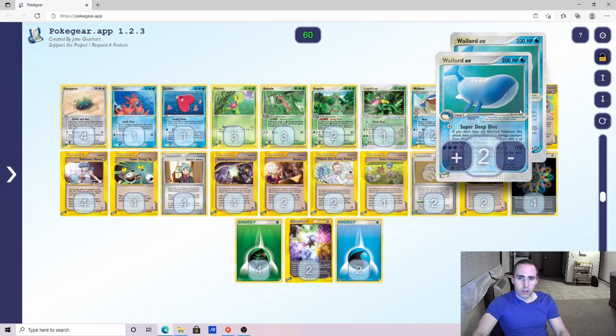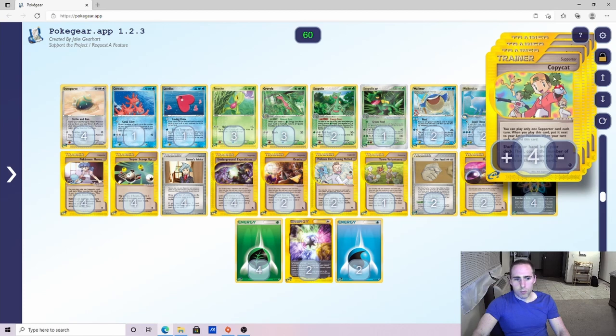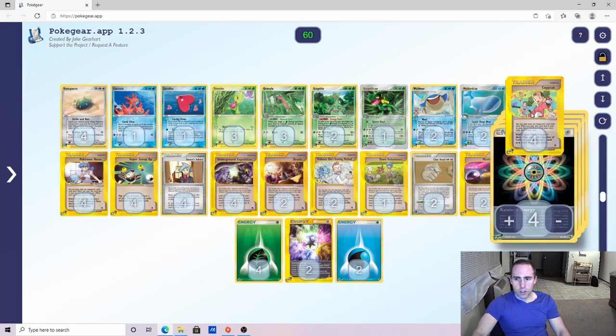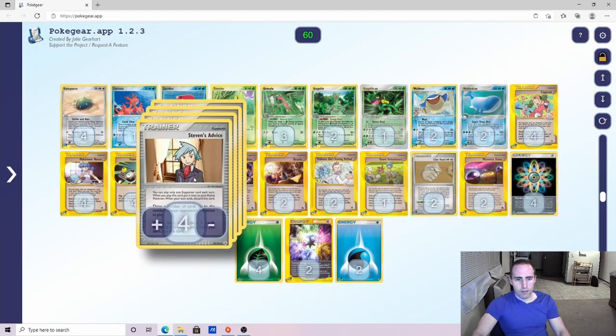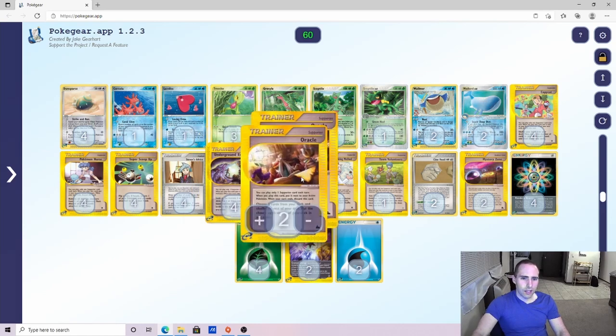I run two Wailord — I've seen a lot of Wailord decks go 3-3, but in my opinion, if we're basically making it so Wailord never dies, we don't actually need to play that third line in there. For Supporters, we go with your essentials: 4 Copycat, 4 Steven's. Since we're not playing the Delcatty/Magneton engine, we're going with 4 Underground Expedition — I consider this pretty much mandatory in a non-Delcatty Magneton list.